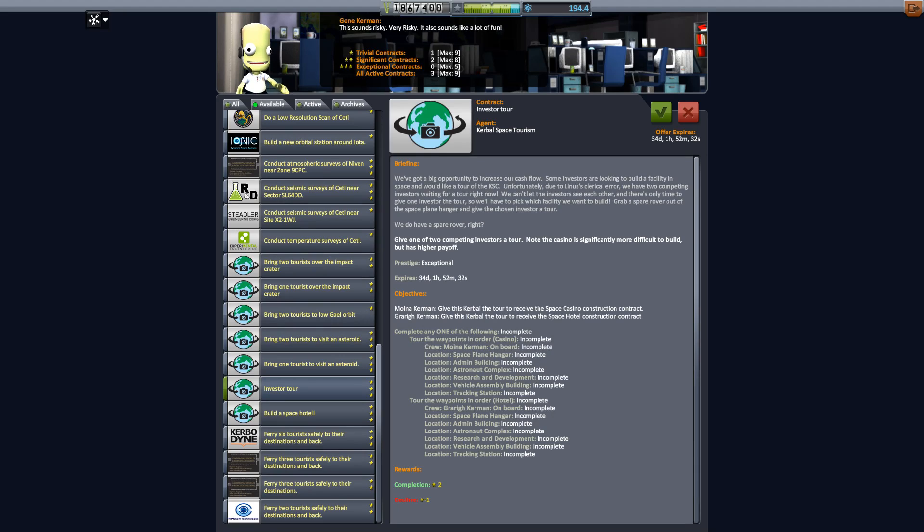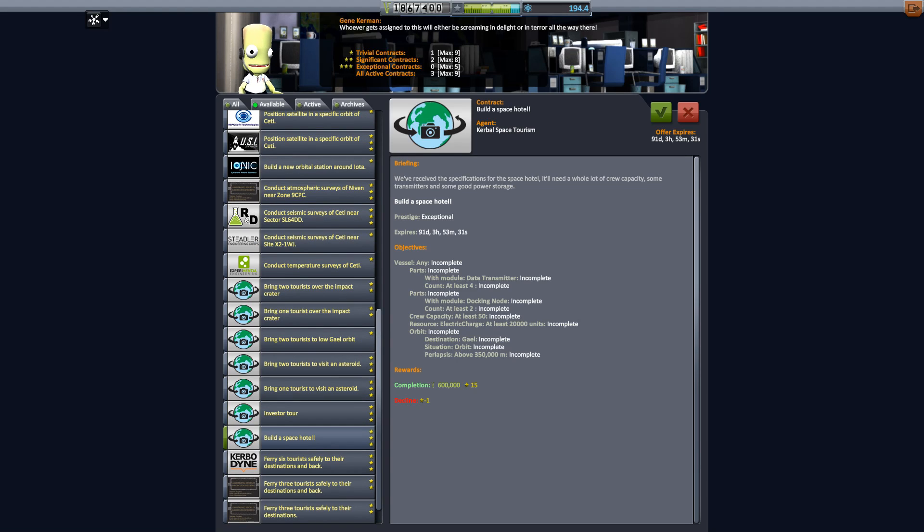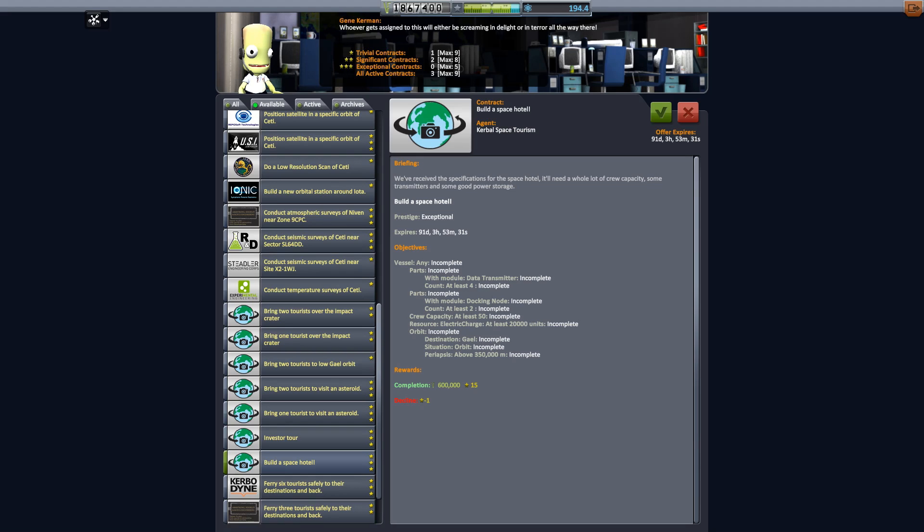Hello, it's Scott Manley here with part 12 of Galileo Conquest. We have a space hotel contract - a space hotel required with a capacity for 50 kerbals, lots of electricity, lots of transmitters, and most importantly lots of kerbals, 350 kilometers above the surface of Kerbin. They'll have a fantastic view from up there. For that we get 600,000 funds and some prestige.